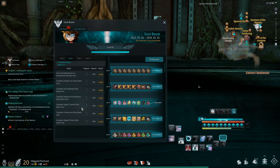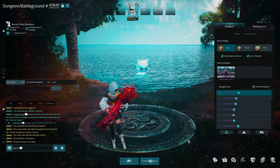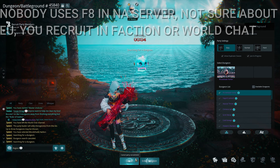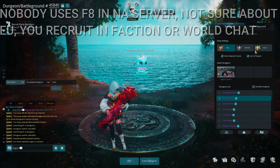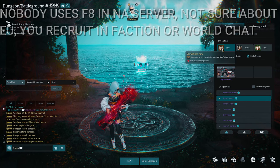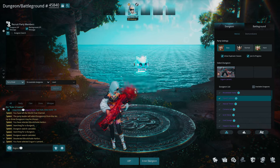The next one is the Sogon's Lament daily quest. Go to Sogon's Lament, which is a dungeon in F8. As a new player, be aware that the F8 lobby is not working — if you click 'Look for a Party,' you will not find anyone because nobody uses this system. So how do you recruit for Sogon's Lament? As a new player, focus on easy mode, which has lower HP and is easy to clear.